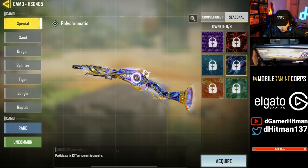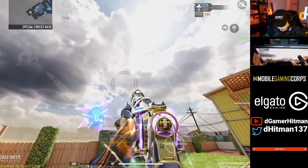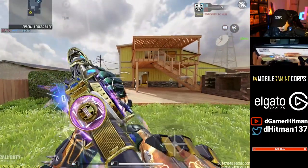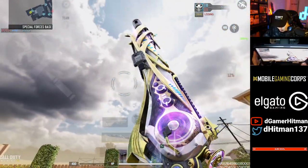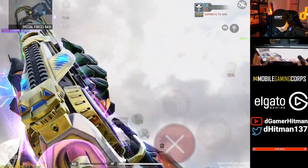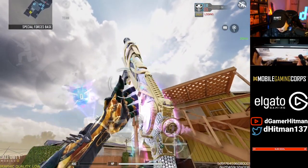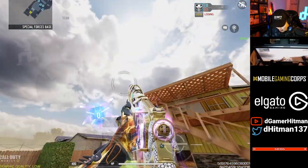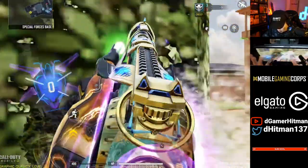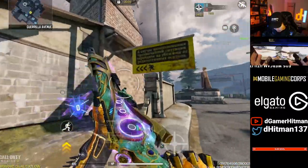Honestly, any of these custom camos will make this look super nice. Low key, we might actually have to put the jade on this bad boy. Look at the base gun right here — oh my god, these iron sights are insane! This skin looks so nice. The diamond is actually pretty clean too, not bad at all. Wow, is this not amazing? Absolutely crazy.